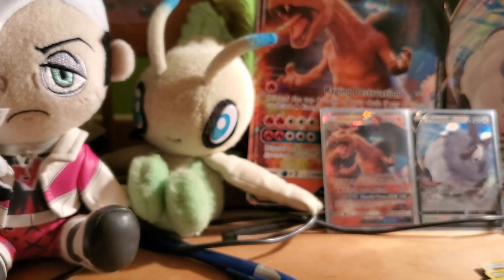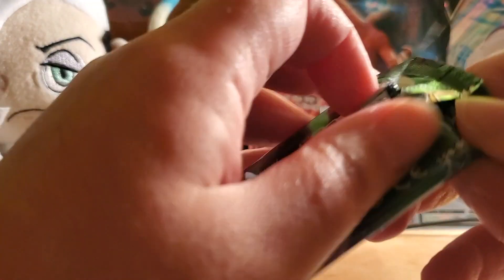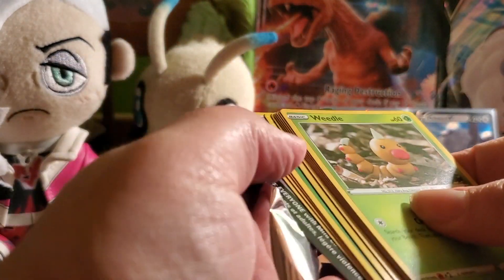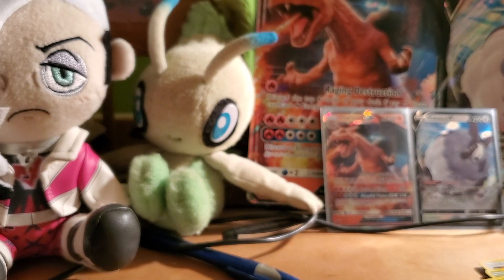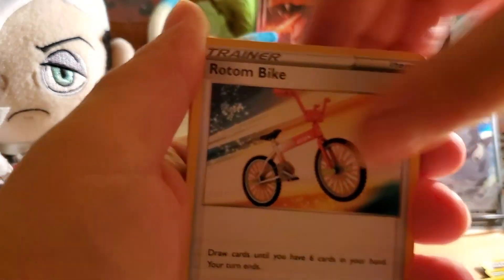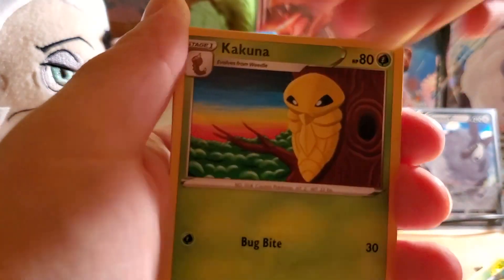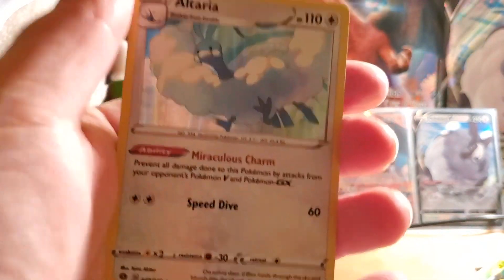It comes with four Champion's Path booster packs. We're going to start with Alcremie. In this set, you're always guaranteed a Holo Rare, so the codes will always be white. It's Champion's Path — first booster. Grass Energy, Great Ball, Sonya, Riding on Bike, Weedle, Kakuna, Hattena, Oricorio, Vulpix, Reverse Holo Rare Lycanroc, and a Holo Rare Altaria.